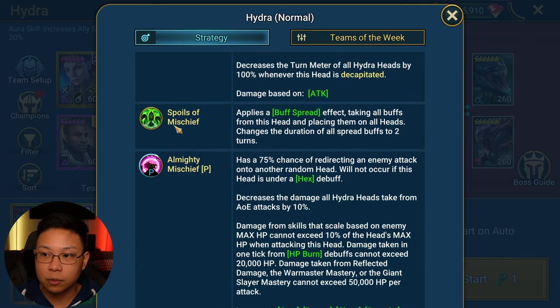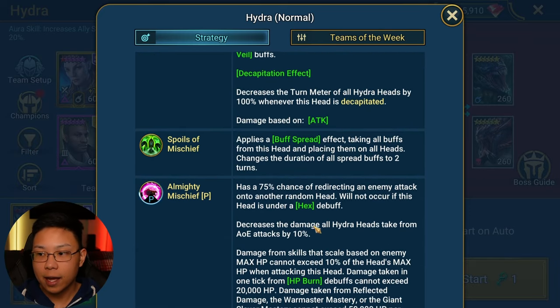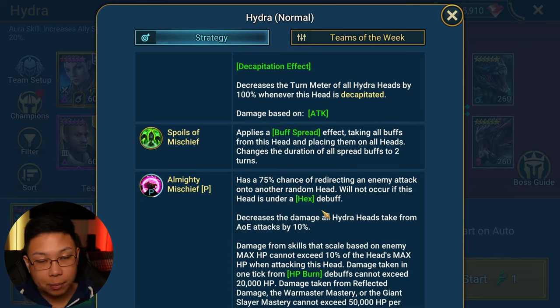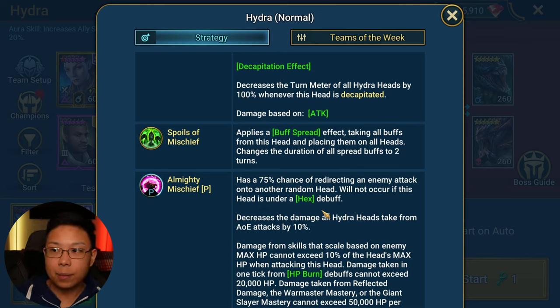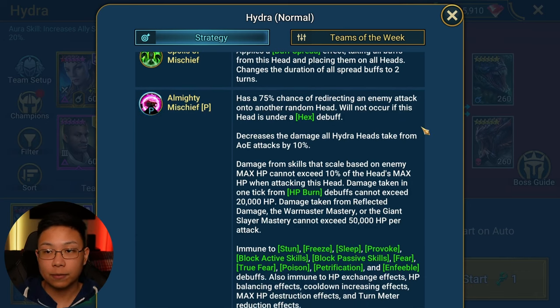The Head of Mischief also steals all your buffs and turn meter when it attacks, then spreads them around. You can't target this Head unless you have Hex on it. If you have somebody like Mithrala or Michinaki, or champions that already do AoE Hex, this may be less applicable to you. But still, I think having Hex on a champion — especially if you're struggling in Hydra — is a good idea.